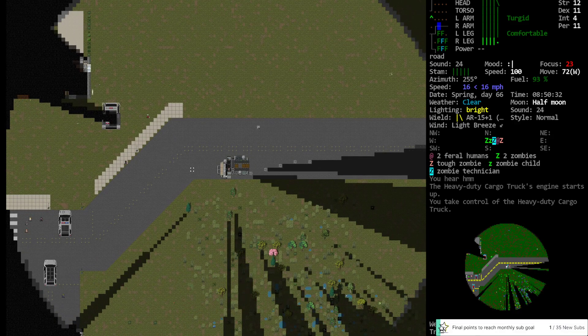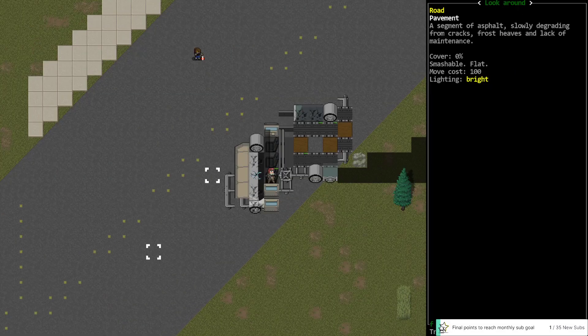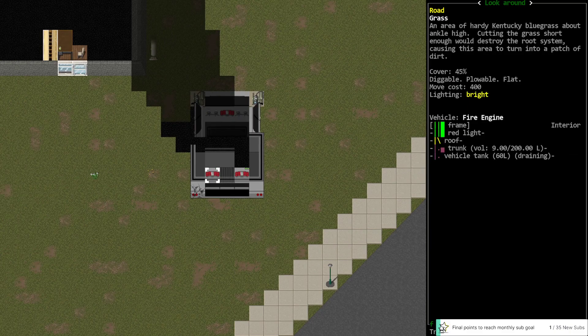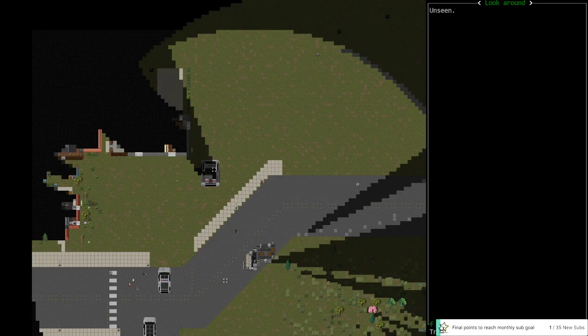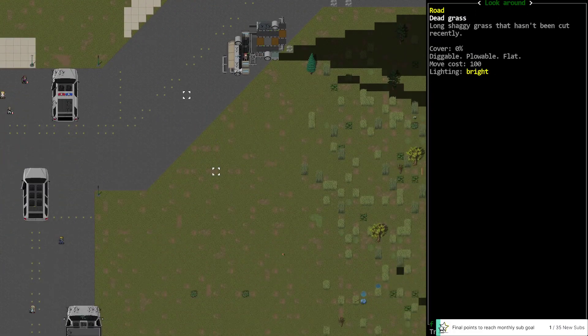Turnout gear. I can't see the turnout gear — oh there it is. Only two of the three have something, but usually there's stuff up here as well. House just north of that, standard zombies, some ferals.